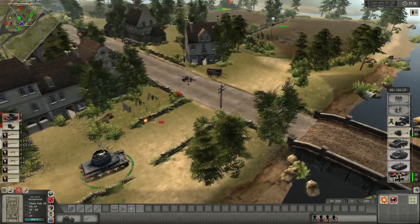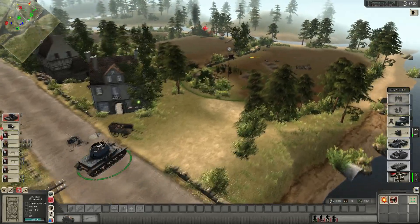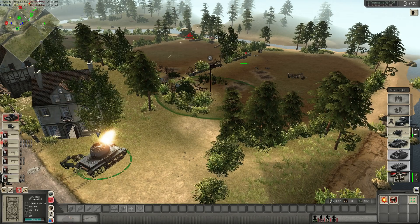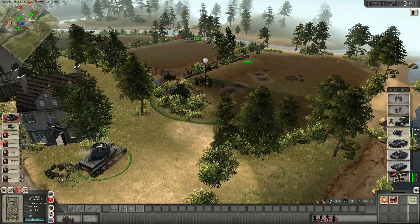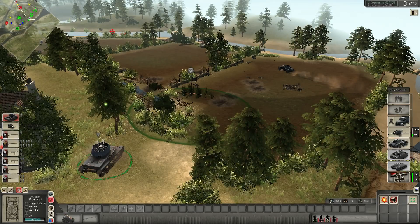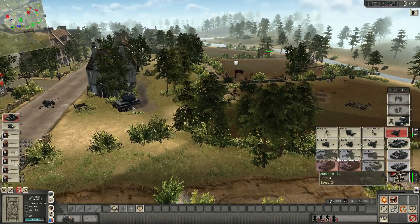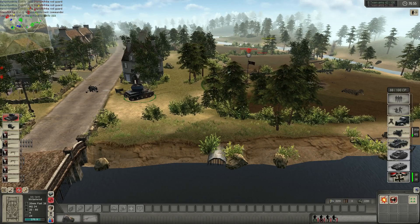What are these guys — Red Guard? Those are expensive! Yeah but he's not assaulting with them, so they're kind of wasting them. I'm gonna Goliath them. Your Wirbelwind is tearing them up, nice! Thanks for that support — he's retreating. Alright, time to push!